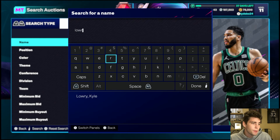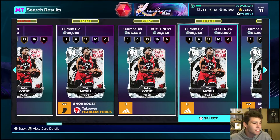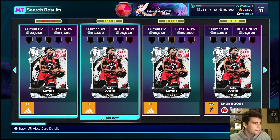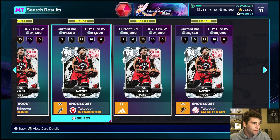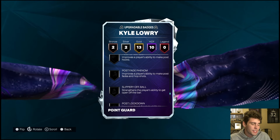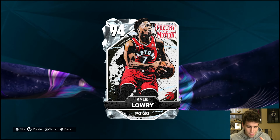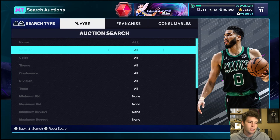For a buyout, the best card you can buy right now as a buy-now — I'm going to say it — it's Kyle Lowry. You don't have to agree with me, but if you can find a badged-up Kyle Lowry for a buyout, you have to take that opportunity. This card is really good for your squad. He's only six feet tall but he's got a great release and he's going to play solid defense because of his wide player build. Kyle Lowry is a beast in this game for less than 100,000 coins.